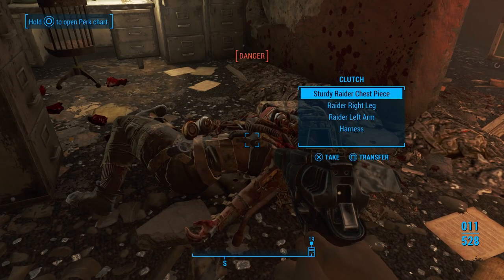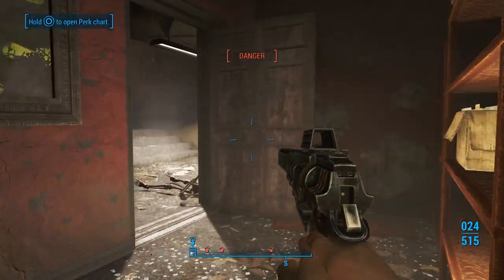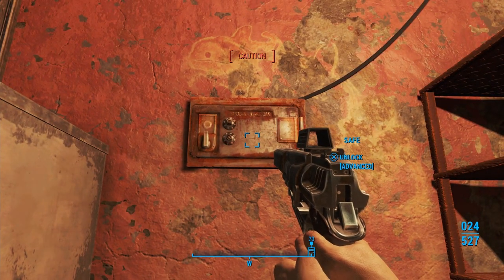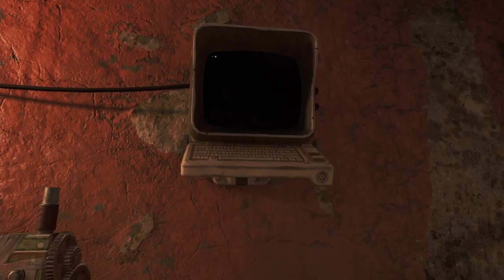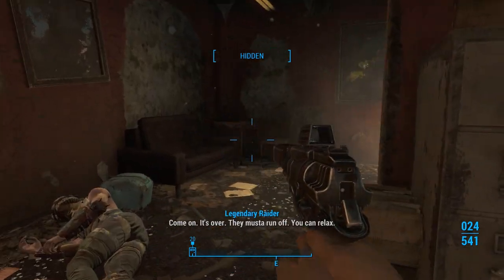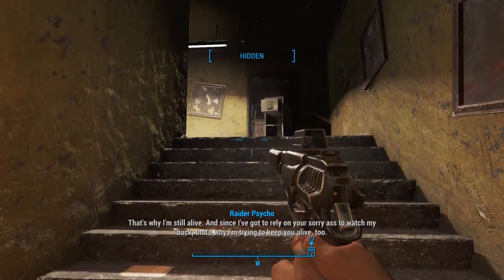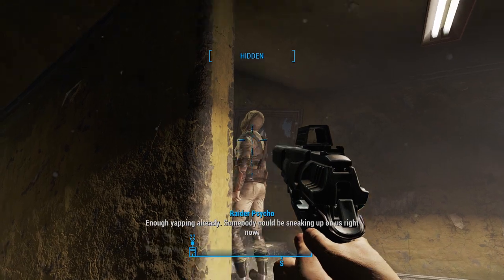There we go. Dogmeat, please move. They're probably just gonna walk around and be like, 'Oh, I guess nobody's here anymore.' So we'll continue looting. Let's go ahead and pick the lock on this safe. And then we're going to hack this terminal because we can. Now that we have the safe hacked, let's grab all this stuff. 'Relax, you got it?' 'I got it. Why are you always in such a bad mood?' 'That's why I'm still alive. And since I've got to rely on your sorry ass to watch my back, that's why I'm trying to keep you alive too. Enough yapping — somebody could be sneaking up on us right now.' 'Whatever you say, boss.'